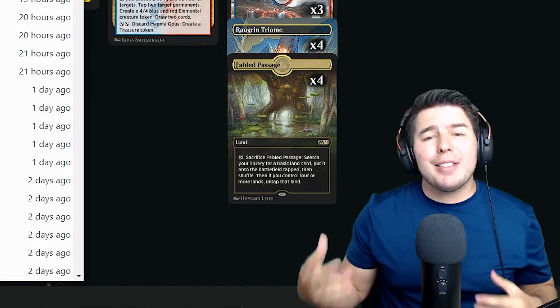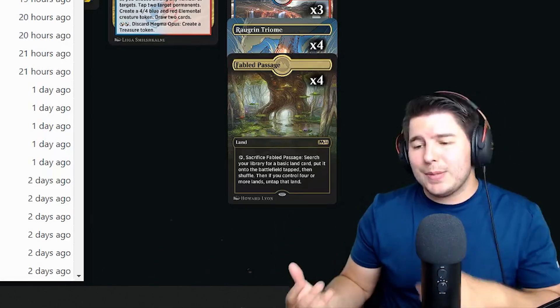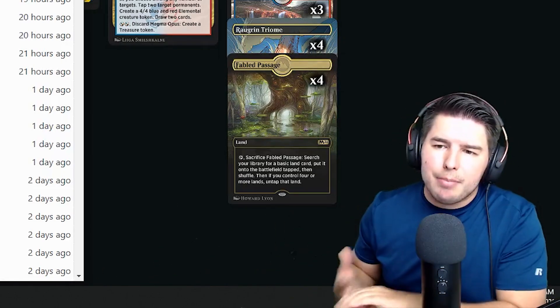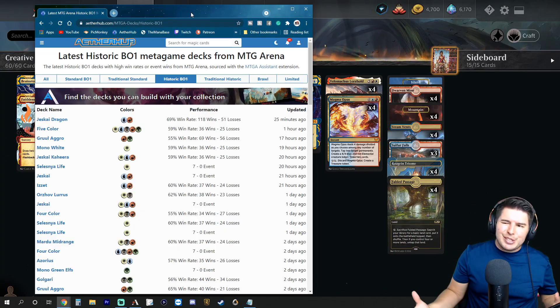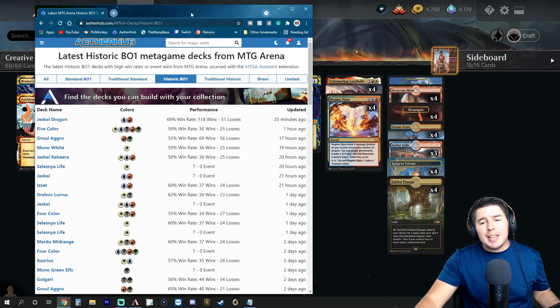Last month I ranked up with standard decks - Winota, the Gruul Magda deck, and Mono White were the main decks I ranked up with. I'm going to put a little bit more focus into Historic because that's just what's interesting to me right now. We'll still be playing some standard stuff.